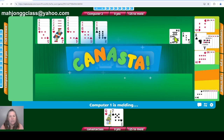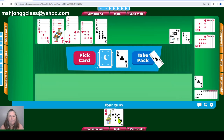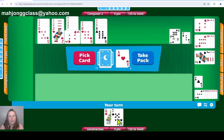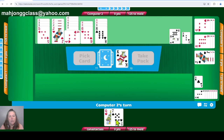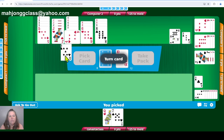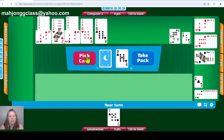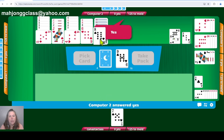We have two canastas — actually we have three. I'm going to try to get out of the game. My partner's holding on to sevens because they discarded a seven earlier, although now they're discarding sevens, so that's concerning to me. I can get rid of my queen. Hopefully I'll be able to have another turn. All the threes are out so I should have another turn. And I can go out — I'll ask my partner to go out. And that ends the game.